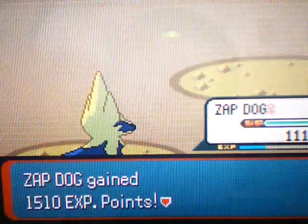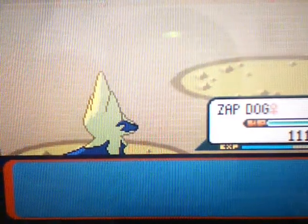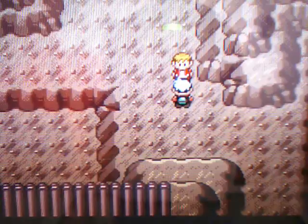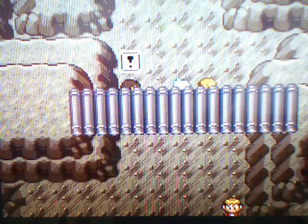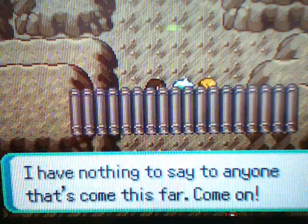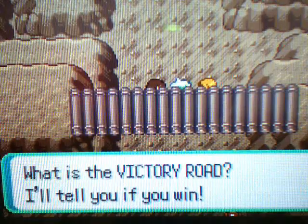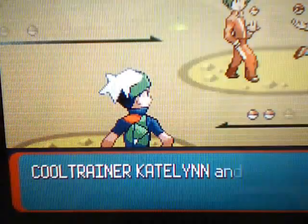So yeah, that means we beat Cool Trainer Edgar. He says "My dream ends here." Yeah, I guess it does. Now let's battle these two trainers. One of them asks what Victory Road is — well, everyone knows what Victory Road is. It's the final cave you have to get through to get to the Pokemon League. It's that simple.